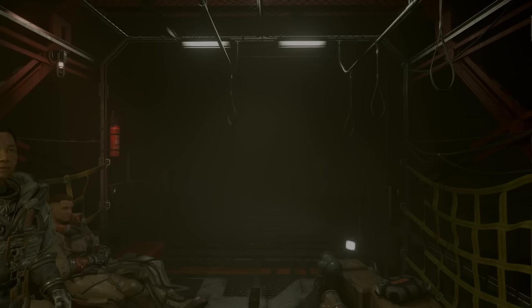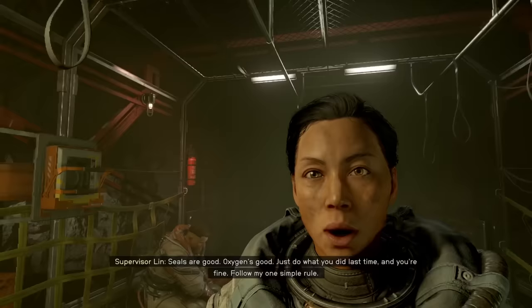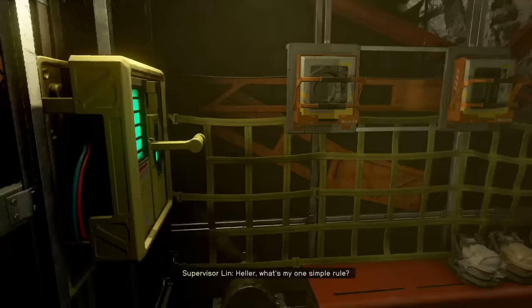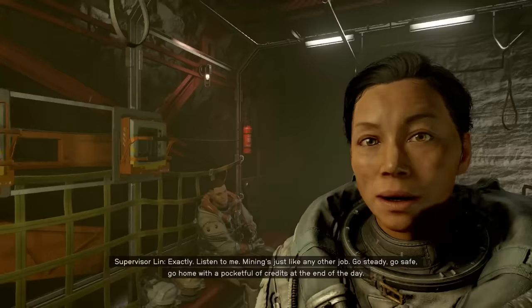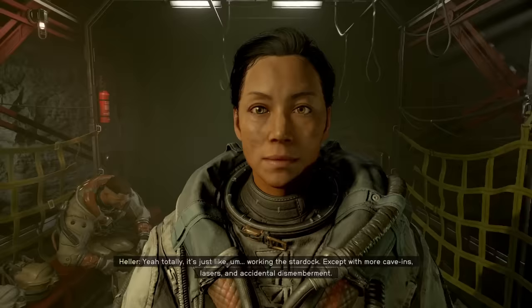I didn't realize I couldn't even look around here — mouse not doing anything. In Skyrim, you can look around the wagon. Seals are good. Oxygen's good. Just do what you did last time and you're fine. Follow my one simple rule. What's my one simple rule? Listen to Lynn. Boss lady knows best. Mining's just like any other job: go steady, go safe, go home with a pocket full of credits at the end of the day.